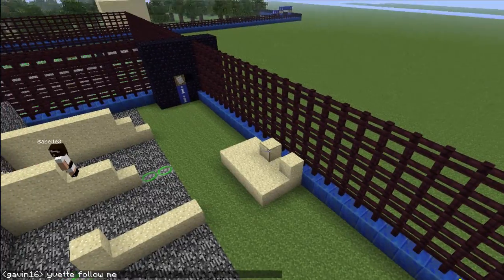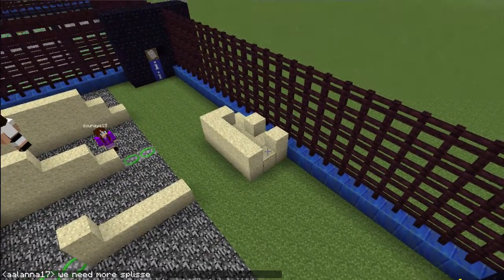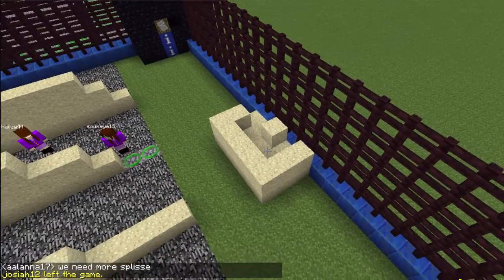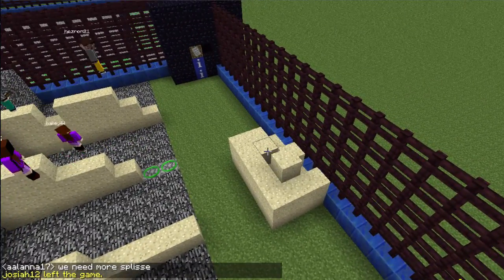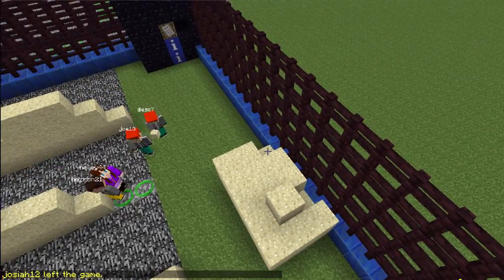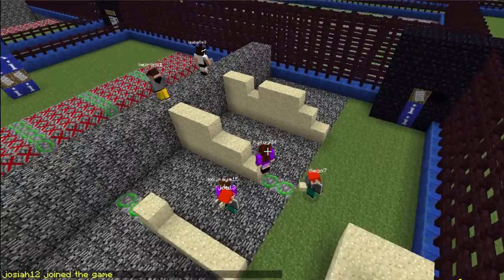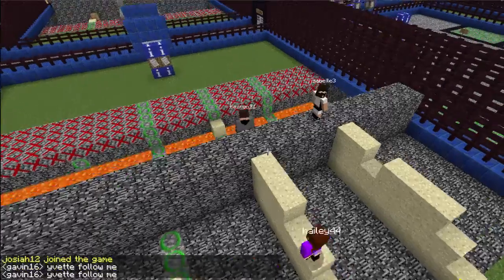So they're learning really some good cooperation skills — learning how to share their resources, learning how to work together. Because I'm not letting them go to the next area until their entire group is all there. So now you can see everybody's working on their little steps and they're trying to get across the lava.